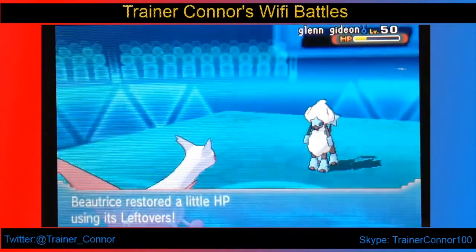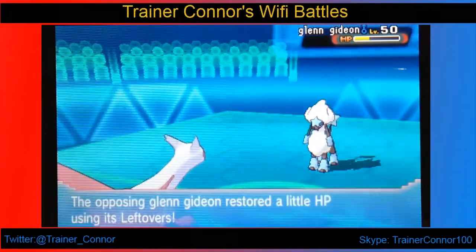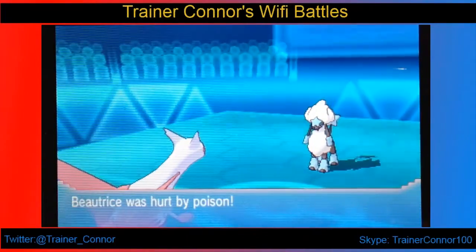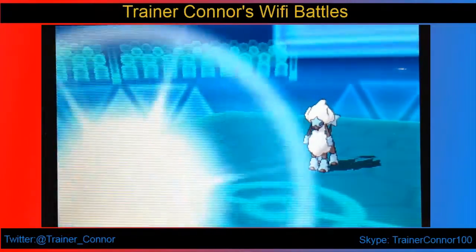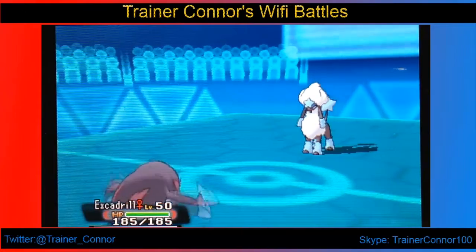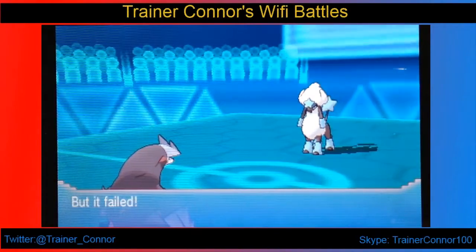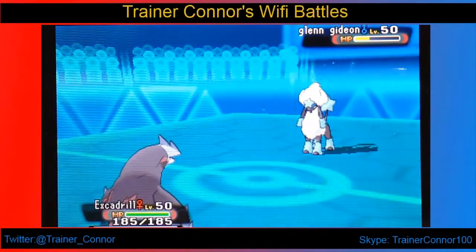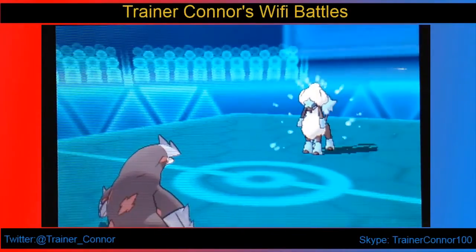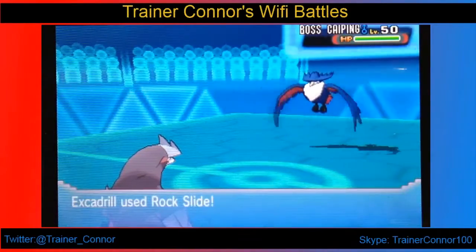Then I get Toxic'd — I knew that was coming and was part of her plan. I saw the Protect and thought about switching out back into Excadrill, but it's hard to predict a Toxic. So we go back into Excadrill and get a little more damage onto Furfrou. I knew the Protect strategy was coming and I was prepared — I knew she was going to switch out.